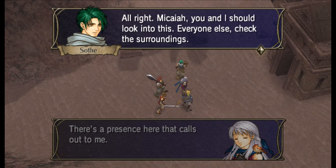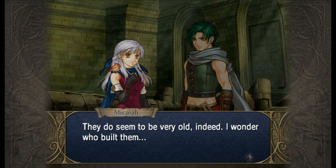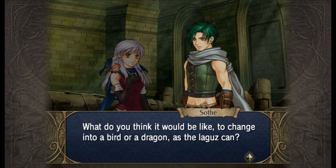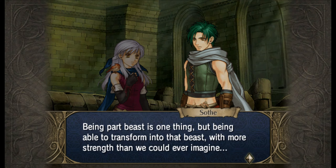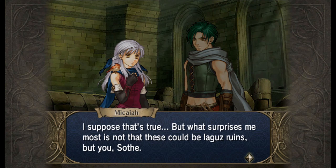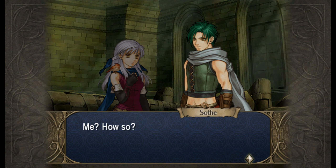There's a presence that calls out to you - everybody be on your guard. Must have been the Laguz. What makes you say that? What would it be like to change into a bird or a dragon as the Laguz can? Being able to transform into a beast with more strength than we could imagine - they could build a place like this before breakfast. Well, maybe the dragons could, because they've got opposable thumbs. The birds and beasts though - the beasts are better off staying in human form to do any building.